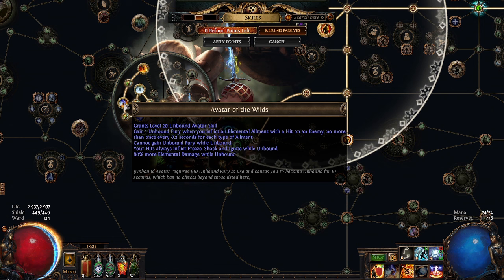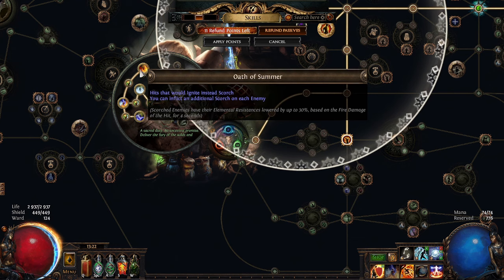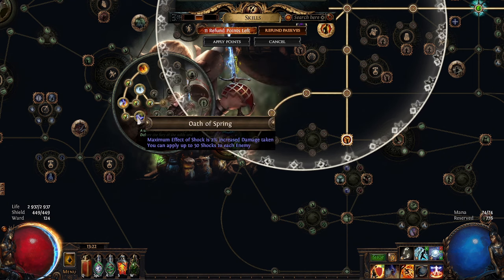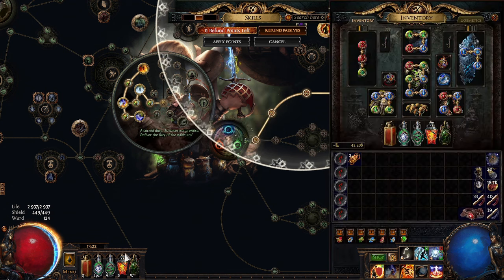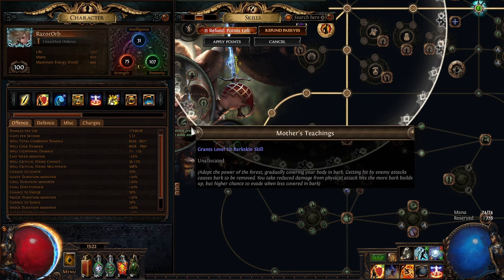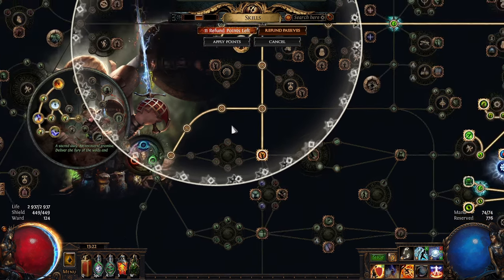Avatar of Wild is a massive single target boost - you press this damage button every time you get to a tough enemy, and the ignite gets changed to Scorch, which is also more elemental damage taken. Oath of Spring is also pretty nice because in my setup I've got eight projectiles, and with Dying Sun I've got ten. My cast speed is about 5.32 per second, so you're talking about 50 projectiles a second, which can stack up 50 shocks pretty quickly - almost instantly.